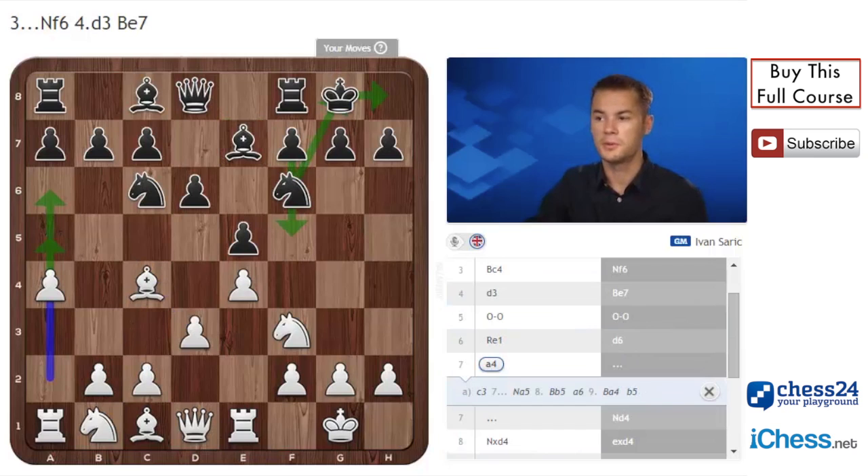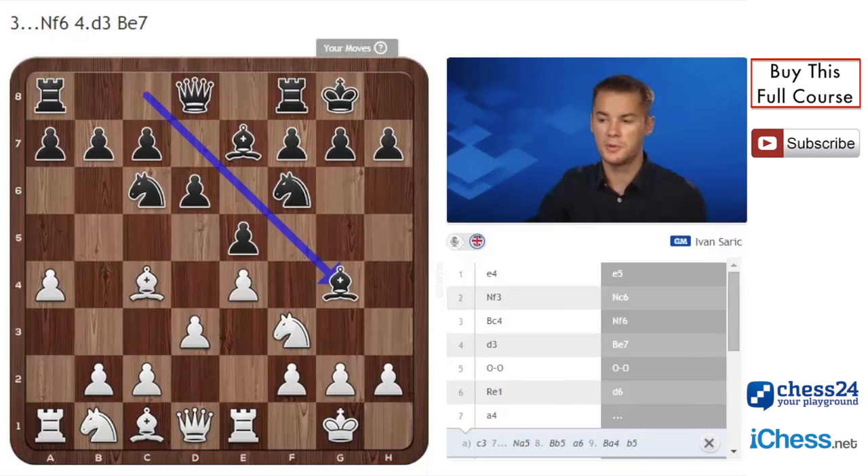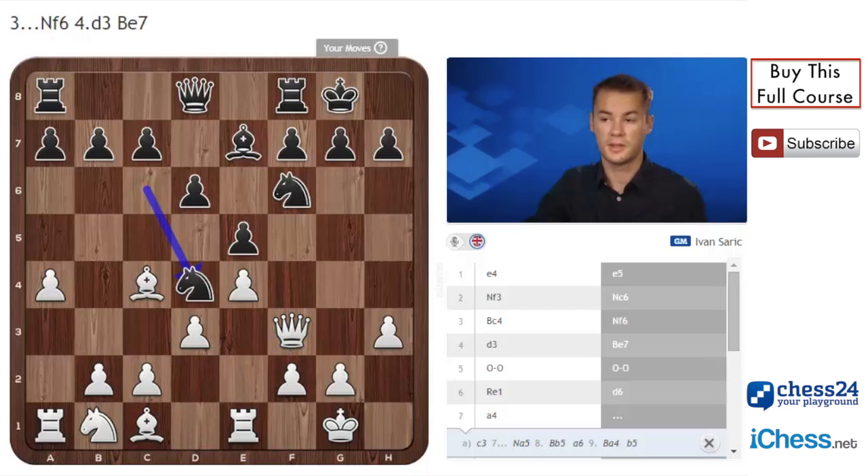Instead of Nd4, black can also play Bg4, h3 - if black takes on f3 then just Qxf3, and if Nd4, Qd1, next move is c3, white obtains the bishop pair and has a slight advantage.